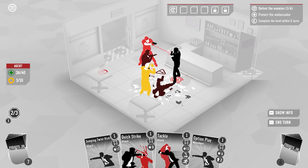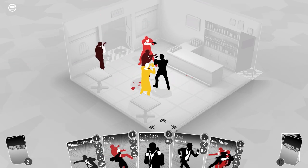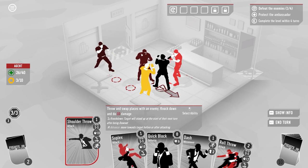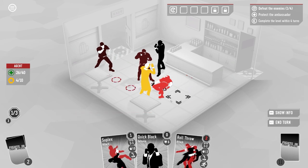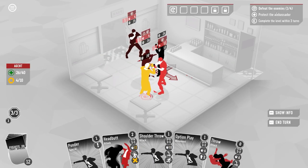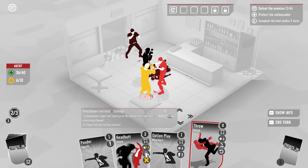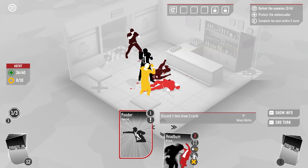Massive mistake — lost far too much health. The ambassador has enough health to survive so I need to manage carefully. I use shoulder throw to swap place with an enemy and knock them down. I try to suplex but there's no space behind me. I dash and use option play, then a punch and a throw to take the next enemy out. I manage to work through the fight.